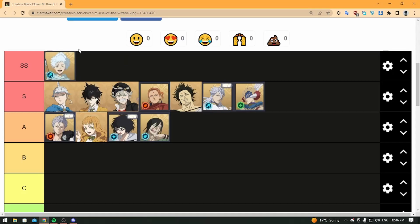SS tier is Rill. He is a very good debuffer and a very good DPS. His skill two puts a counter that is very overpowered, and his ultimate is an AOE buff removal that also debuffs enemies. His counters do a lot of damage, and his skill one can do three different effects. Overall, Rill is the best character for me.